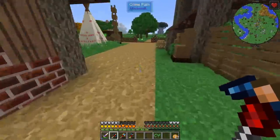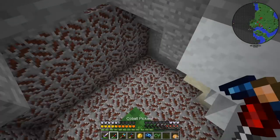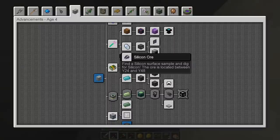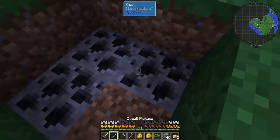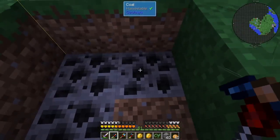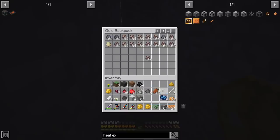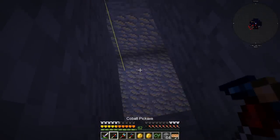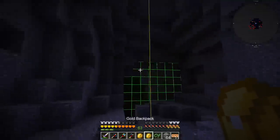We need iron, and thankfully we have vein miner. This was a huge vein. This is silicon, and it can be found between Y level 24 and 48. We should not discriminate between ores — whatever ore we find, we should take home. I was looking for more iron but unfortunately could not find another deposit. But I did find limonite, which seems to be nickel, and with that we should be able to get some iron as well. It's a huge vein — we are being very lucky today.